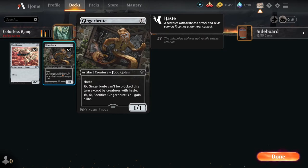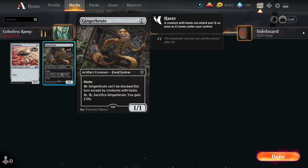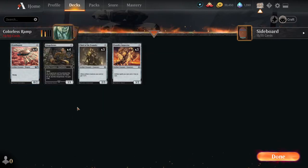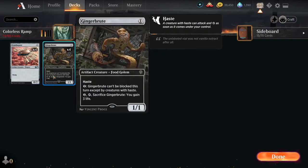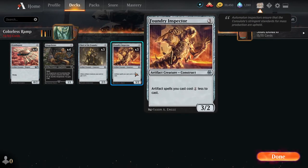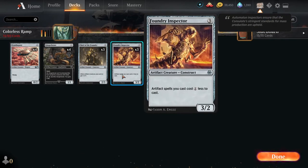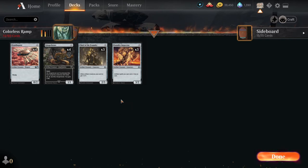Ornithopter and Gingerbrute are your early game creatures that either can help us chump block or provide a little bit of value — for example, Gingerbrute allows you to sac it to gain two life if you tap it and pay two. Ornithopter may not really do anything because it doesn't have any damage. However, with Chief of the Foundry, it provides a +1/+1 to our cards to give them a little more power and a more threatening beatdown package. And Foundry Inspector doesn't make creatures bigger, but they are cheaper to bring out, which helps with the ramp package. Both Chief of the Foundry and Foundry Inspector are decent creatures — a 3/2 is a pretty good clock and a 2/3 is a decent blocker.